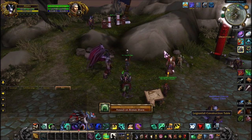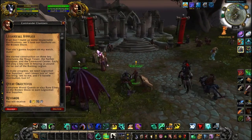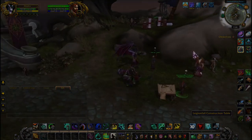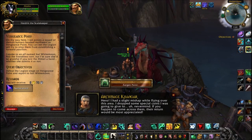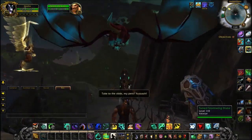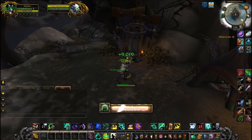You're going to do the intro scenario and establish your foothold on the Broken Shore. You will then be given two quests: one to collect 100 order resources, and another to establish the flight points. Go to each of the two outposts, establish a flight point, and pick up some Nethershards — you're going to need them later. Each outpost you visit counts as a chapter, so this is the very easy first step.